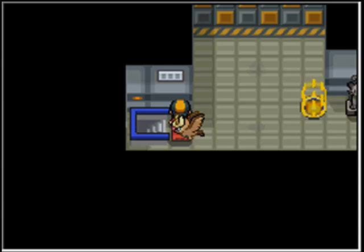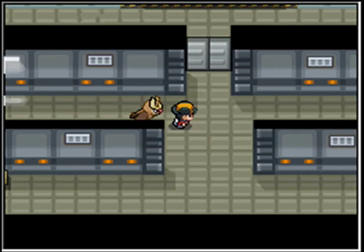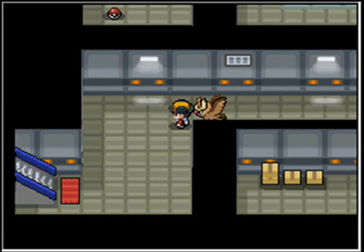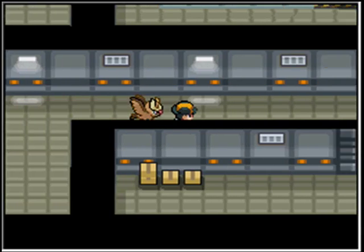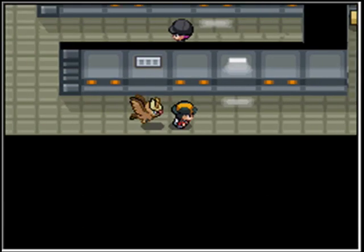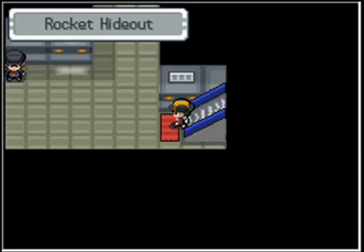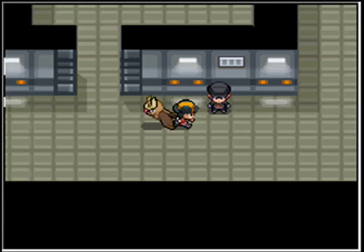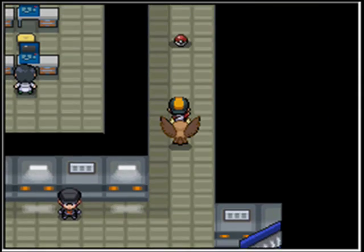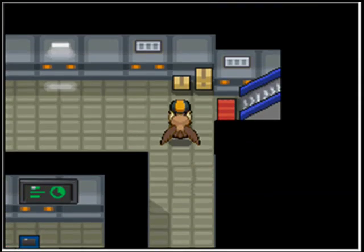Then you go down the stairs. Watch now — as you go down the stairs, go this way and battle. He's sitting right here actually, and he heals your Pokemon. Right after that you can come and battle him. You can't go through this door yet, so you gotta go this way, battle this person, then go back downstairs. I think you already battle this person right here and then he flies off, so this is where we're going to begin.